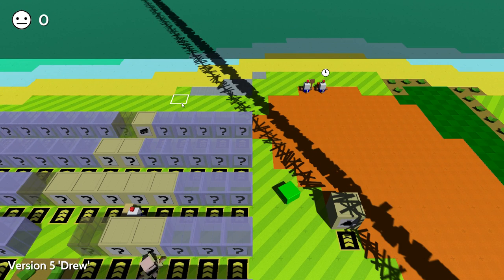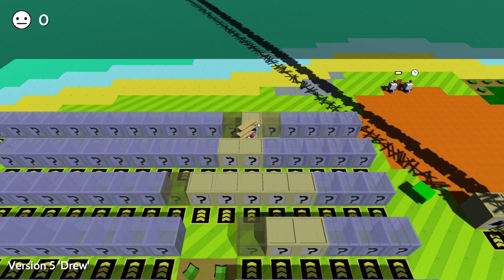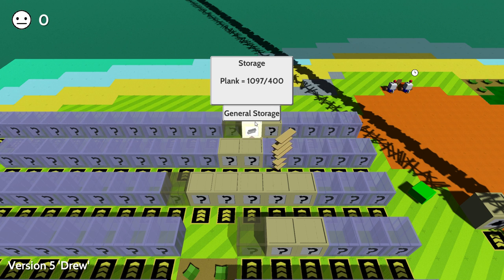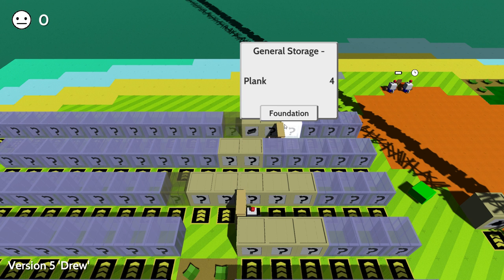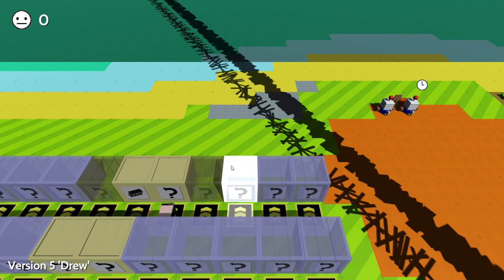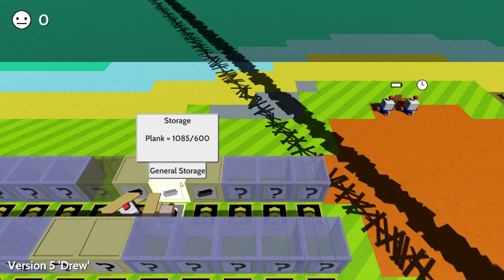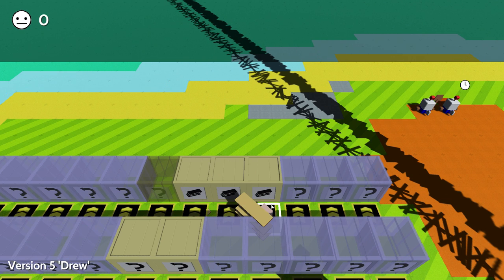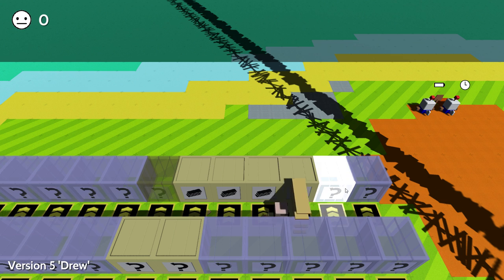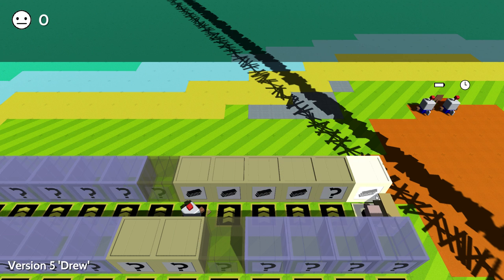I'm going to take these planks and help fill in here, just do this. I can cycle items with Q in my inventory. I'm just going to put some of these in here to expand the storage because we need more room for planks — our tower of planks is getting massive and we've got to take care of it. The plan is to have an entire row of just plank storages over here.